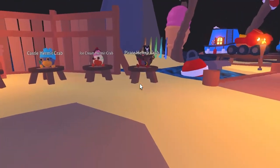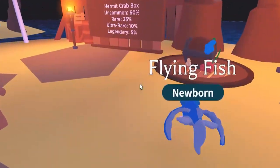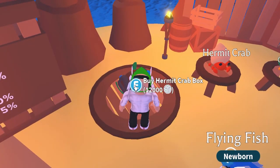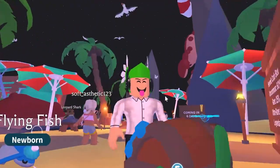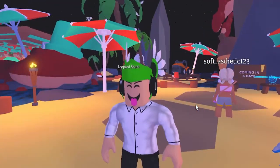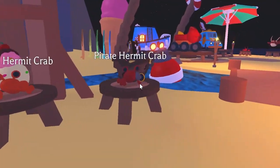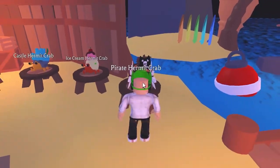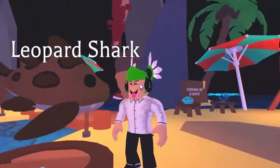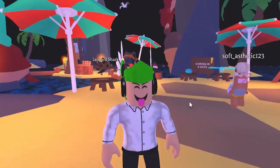Do you guys want to get yourself the new Pirate Hermit Crab for free? This is a new legendary with a 5% drop rate out of the new Hermit Crab boxes. These boxes cost 12,000 beach balls. I'm gonna be showing you guys how to grind beach balls really fast and get yourself this Pirate Hermit Crab, as well as a Leopard Shark, which is one of the new sharks in the update. Make sure you watch all the way to the end.